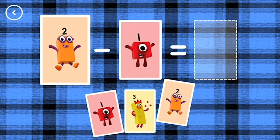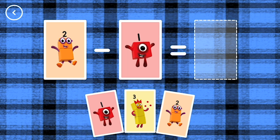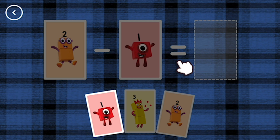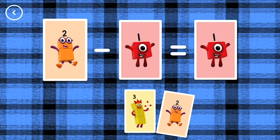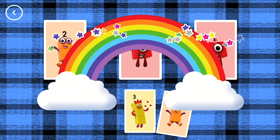If you start with this many and take away this many, how many are left? Finish the take it away by choosing an answer card from the bottom of the screen. 1, 2, minus 1 equals 1. That's the correct answer.